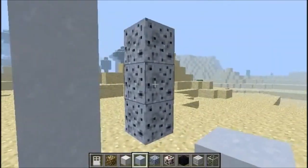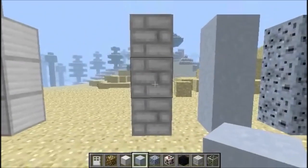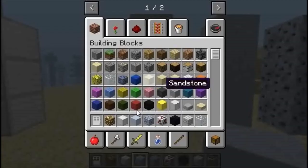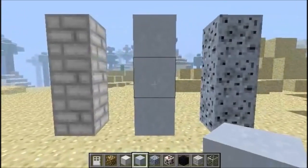In the mod there are a few added blocks. The first block is called Iron Framework, and you will need this block to build on the moon. It's one of the few blocks you can use to build on the moon — the others are glowstone, glass, and iron framework — because they're the only blocks that can withstand the pressure of space.